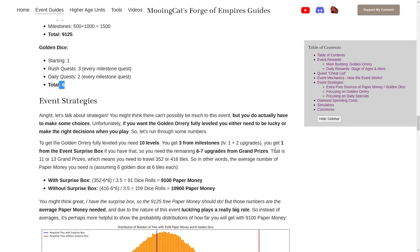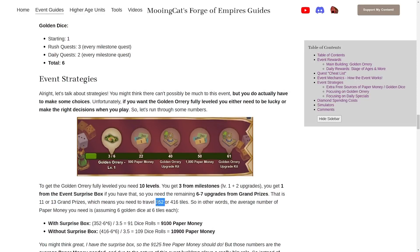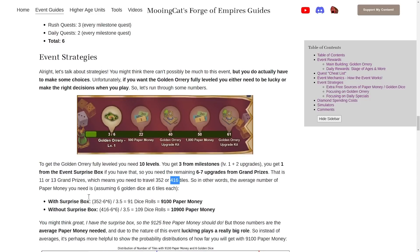Now let's talk about event strategies and whether it is easy to get the Golden Orrery fully leveled. To get it fully leveled you need 10 levels. You get three from the milestones — the level one building and two upgrade kits. If you have the adventure prize box, that is another upgrade or selection kit, so you need another six or seven from the grand prizes. That means you need either 11 or 13 grand prizes depending on whether you have the surprise box, and to get those you need to move ahead 352 or 416 tiles. On average you move three and a half tiles per dice roll, so you need around 91 dice rolls — around 9100 paper money — to get the main building fully leveled if you have the surprise box.